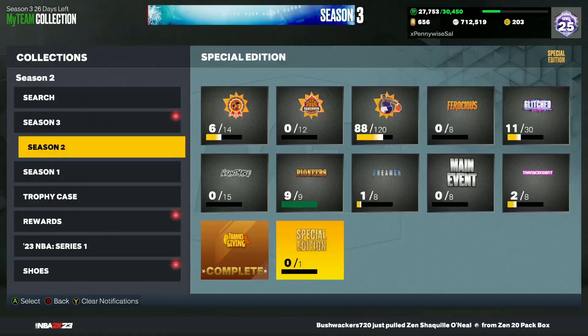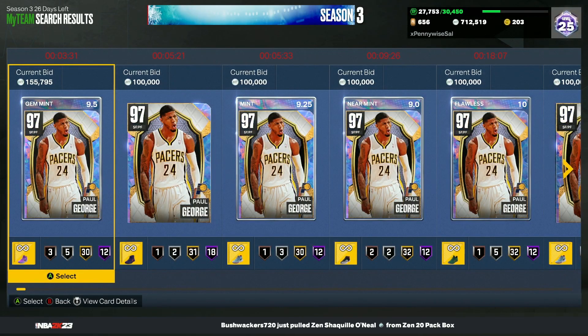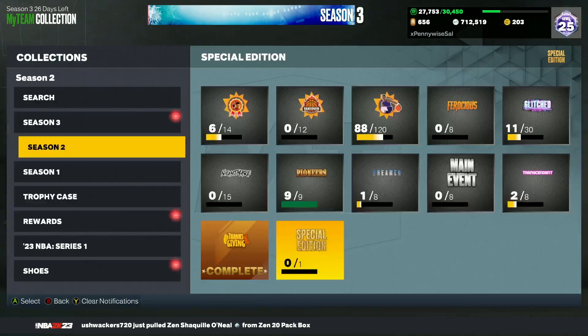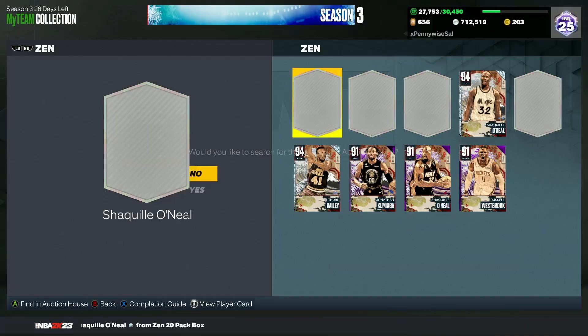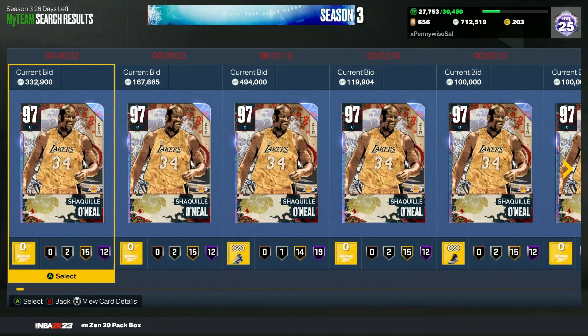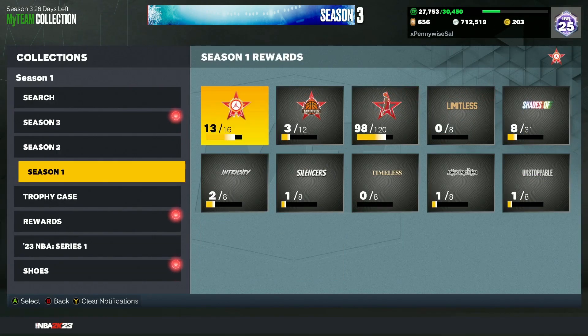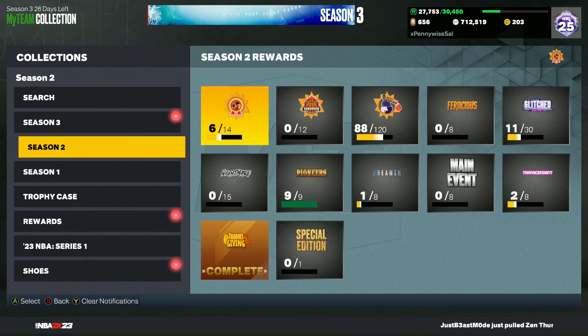Paul George is way down to 175,000 MT, which is crazy for a Galaxy Opal. That's partly due to us getting our first Galaxy Opal in packs — people are realizing we'll start seeing Galaxy Opals in every content drop going forward. Next Friday we're getting a Galaxy Opal MJ, and we'll probably start seeing two Opals per content drop. Paul George and older tier cards from Season 1 and 2 will continue to drop over the next couple of weeks.